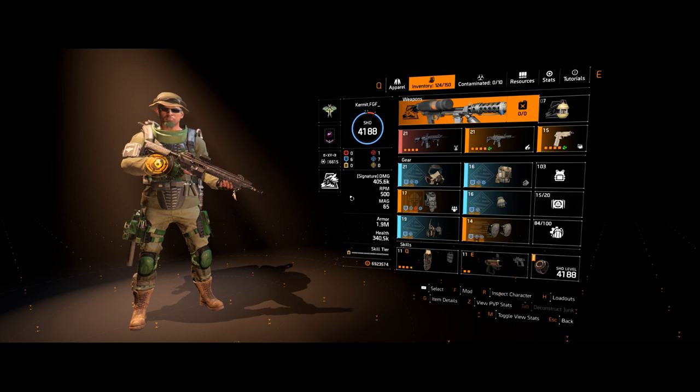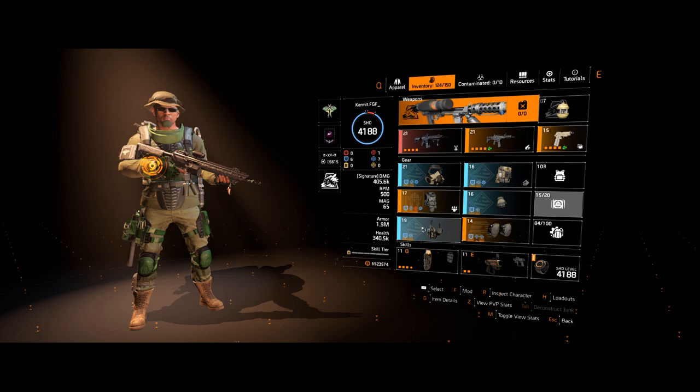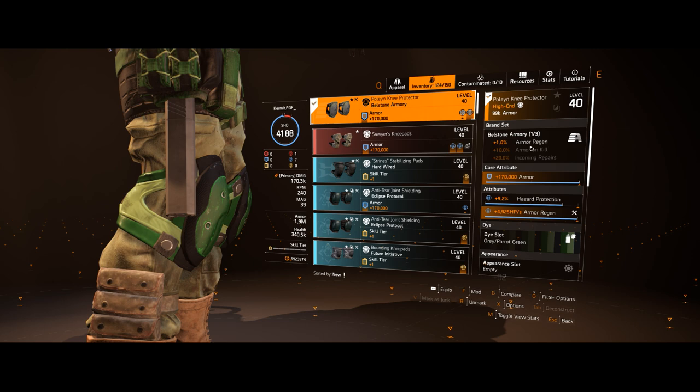This is a quick tutorial to show you how to stagger tank and hold aggro on Morozova, the fourth boss in the Iron Horse raid. There's a variety of tanking builds that work for this, although this is my preferred variant, using four-piece True Patriot including the Backpack, which enhances the True Patriot buffs and debuffs, with a little bit of armor regen via these attributes — so you'll have a total of 4% armor regen while tanking the boss.